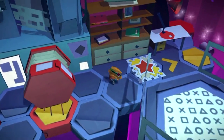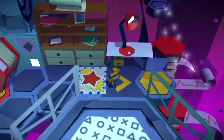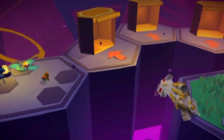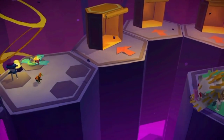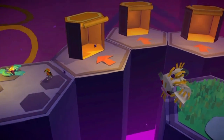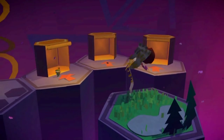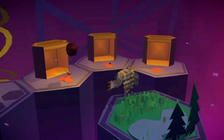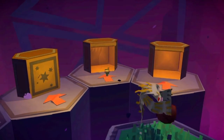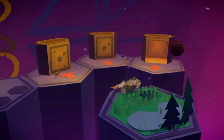For another blue present, continue to make your way through the lab and you will come to this area. Get past these things on the left and use these bounce pads — move over here and there is a blue present. For this extra things to do present, you need to get this wendigo to throw the ball into all of these goals. Just stand in front of them and move out the way at the last second. Do all of these and you should unlock the blue present.